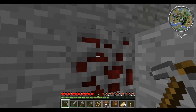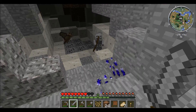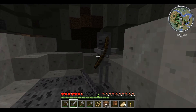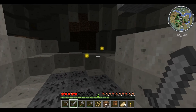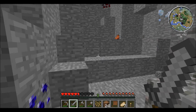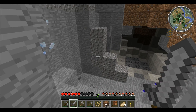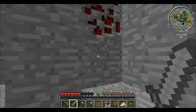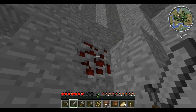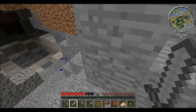This is cinnabar ore. It will give you Quicksilver. I haven't got any armour so this is kind of suicide — double suicide when your framerate drops and you can't see where you're going. I'll just go back out here for a second so if the zombie I can hear does come up, he's gonna burn. This is cinnabar ore — if you smelt it you will get Quicksilver. Don't know what that does yet, but I will find out.